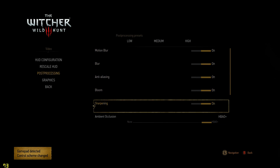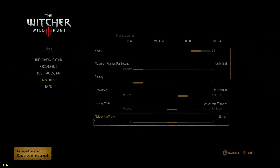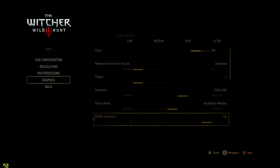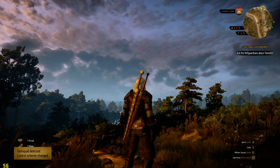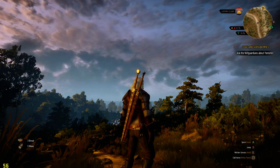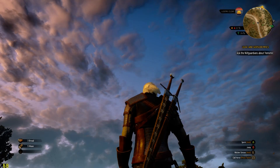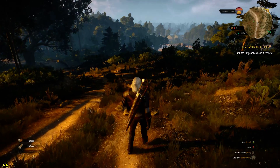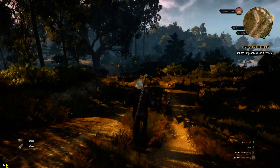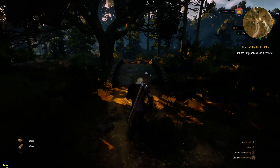This seems to be the biggest performance hit. You can turn Hairworks on for just Geralt or for everything. If I turn it on for everything — since Geralt's the only one in sight here it wouldn't matter much — you see there it drops from 70-odd down to 56. The hair does look better, but it's kind of like a Tomb Raider affair where you're dropping a significant number of frames just for some fancy hair. I was hoping it would run a bit better than this.